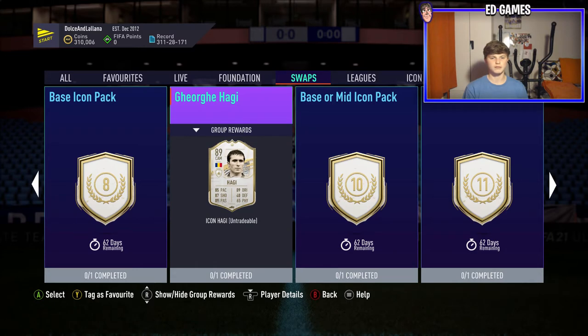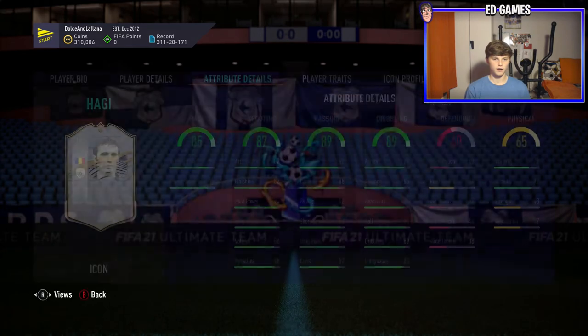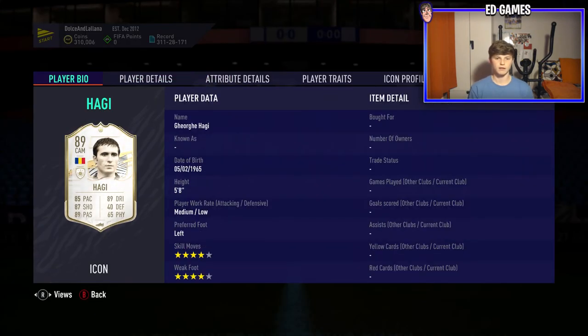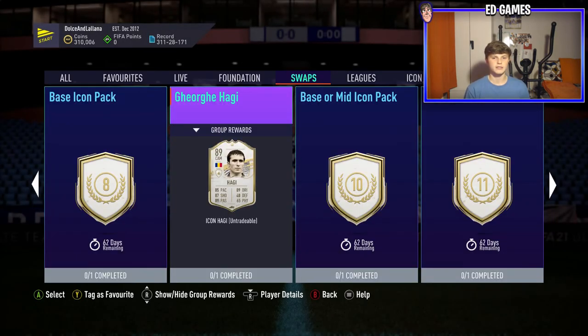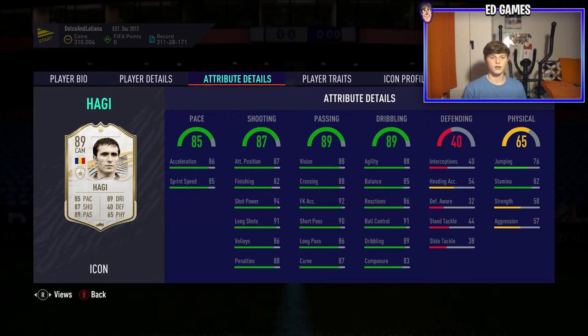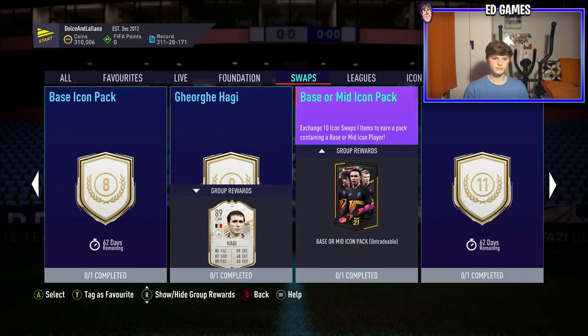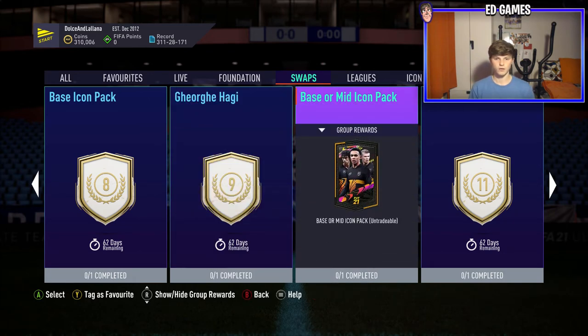Hadji at nine tokens is someone I'd probably stay clear of. He's medium-low work rate which is quite bad in my opinion, left foot, four-star four-star is brilliant, and the stats are really good — but there are better players available. For nine tokens, he'd be brilliant as a central CAM, but I think there will be better players down the line that'll take him straight out of your squad.